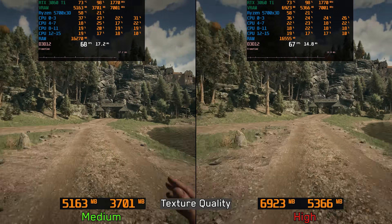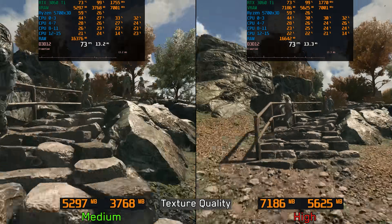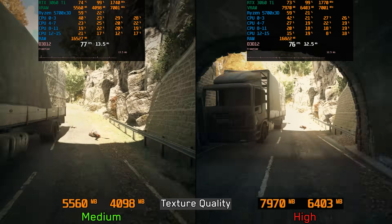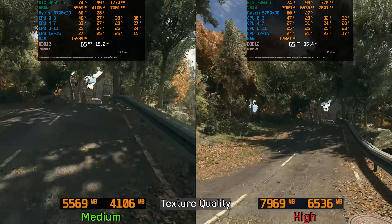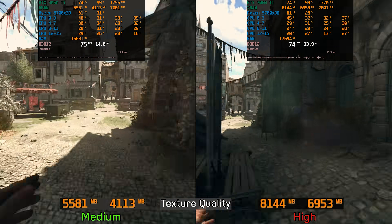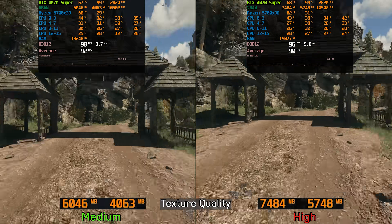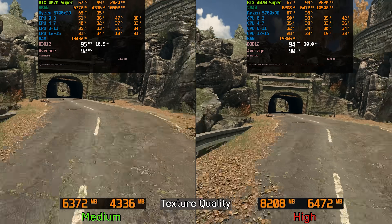The game also seems to suffer from a VRAM leak when using high texture quality. Here at 1440p with balanced DLSS, you can see the VRAM usage on the 3060 Ti keeps climbing with high textures and it doesn't stop until the full 8GB is filled. At that point, stuttering kicks in alongside higher system RAM usage. I have also noticed the same issue on the 4070 Super, but because it has more VRAM, it takes much longer to fill up.